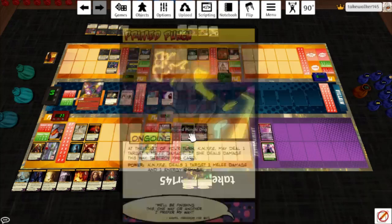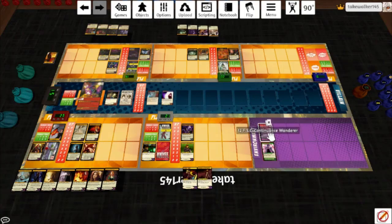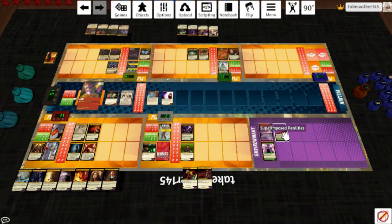Start of turn — Primed Punch goes off: four, five, six melee damage. Energy Burn hits him for three; two becomes four and three becomes four; then four melee damage. We might not need Umbral Siphon, this isn't going so bad. Continuance Wanderer: Superimposed Realities — play this next to a hero. Whenever another hero would play a card, use a power, or draw a card, instead the hero next to this card does that action. Start of the environment turn, destroy this card. We're going to say it's next to Writhe on the off chance anybody gets to do anything.